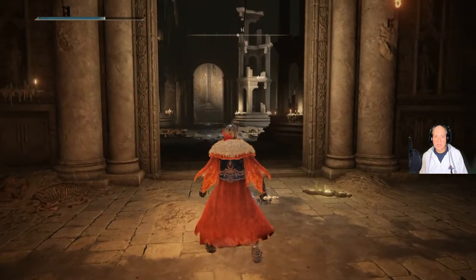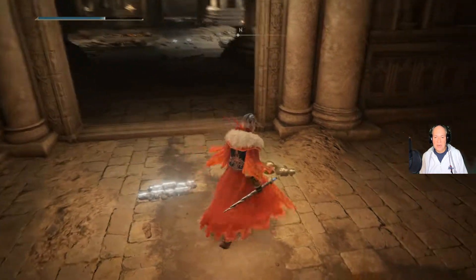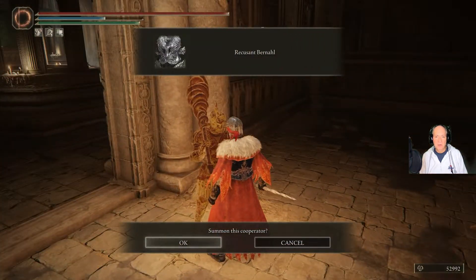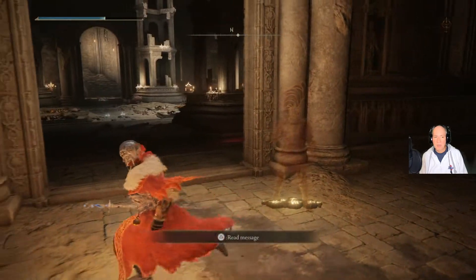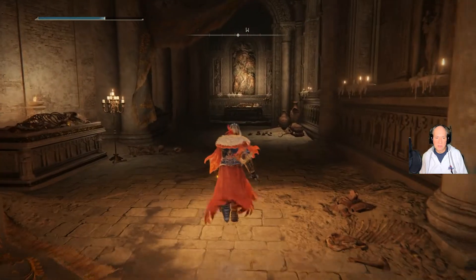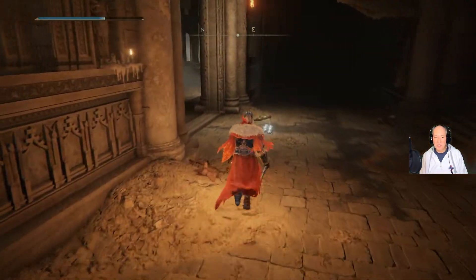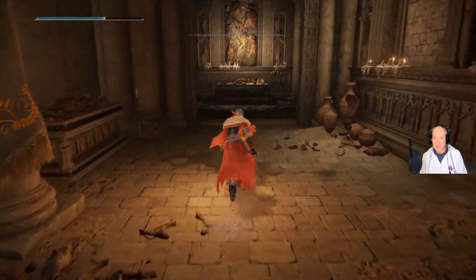Again, you will not see it — this is the boss room. The only thing that gives it away is you can summon Recusant Bernahl here to assist you. But that's the only thing that tells you that it's a boss room, because there's no boss fog. That's the only thing that tells you that it's a boss room.